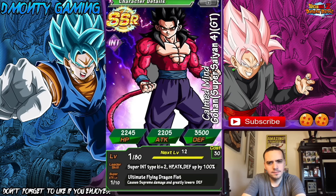The next card was sent in by David. This is Calmed Mind Gohan, Super Saiyan 4 GT — my first Super Saiyan 4 Gohan. Leader skill: Int type key plus 2, HP attack and defense up by 120%. Super attack is Ultimate Flying Dragon Fist — did Gohan ever have a dragon fist move? Let me know in the comments. Causes supreme damage and greatly lowers defense — greatly lowers defense is good, especially for Broly. He is an Int type, which I like. Very good, David.